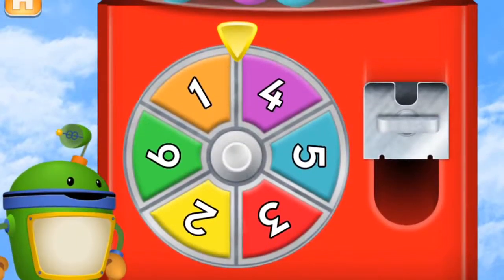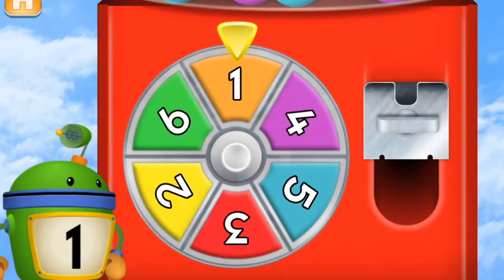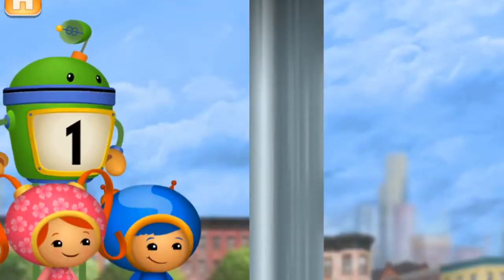Spin the spinner to give us gumballs. That spinner landed on the number one. Let's blow bubbles. Pop the bubbles with the number one.